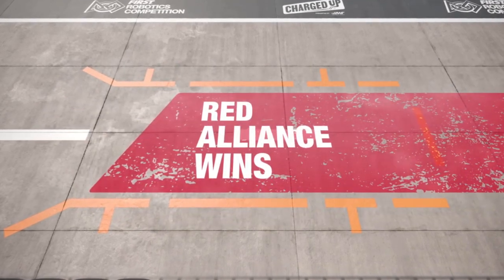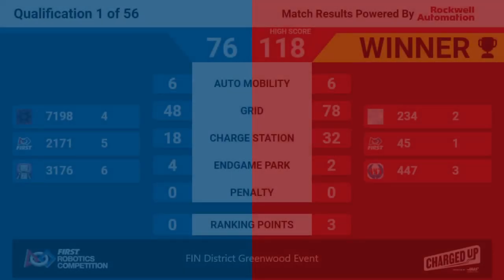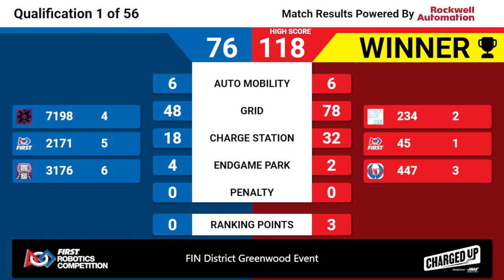And our scores for quals match number one — your winner is the Red Alliance, winning 118 to Blue's 76, taking home three big ranking points. Congratulations to the Red Alliance winning quals match one here at the FIRST District Greenwood event. More robots with you in just a moment.